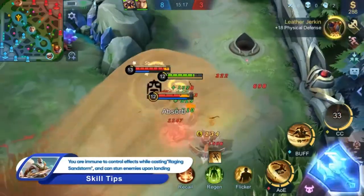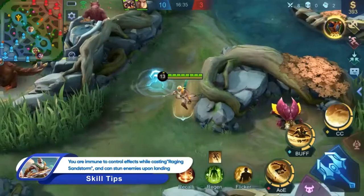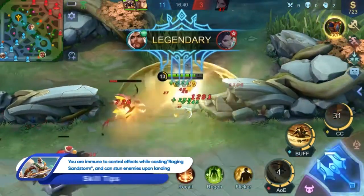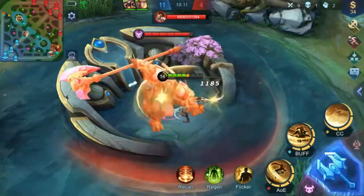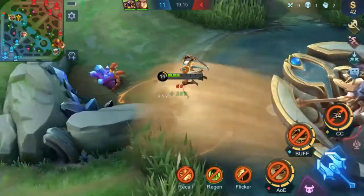Raging Sandstorm grants Khalid the ability to control enemies in a large area, helping him divide the battlefield, hence posing a bigger threat to enemy damage dealers. Moreover, the terrain-ignoring nature of the skill makes it perfect for both chasing and escaping.